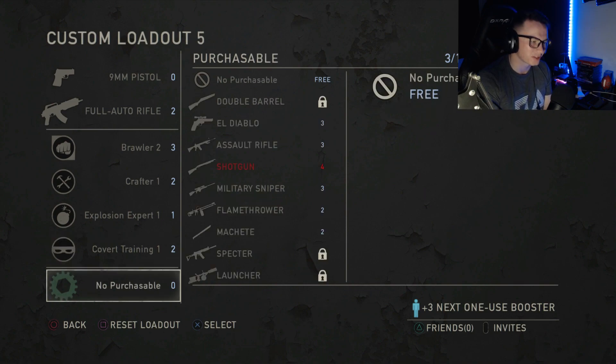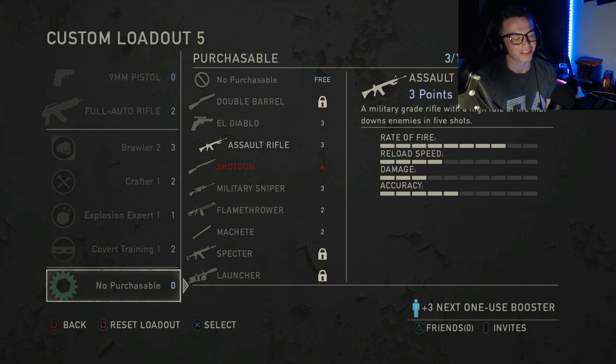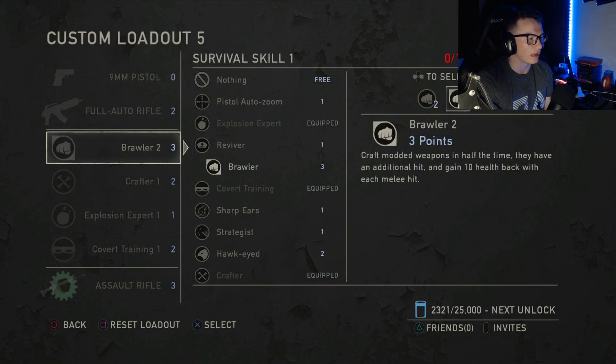The very last thing — if you watched my last video you'd know exactly what this is — my purchasable is going to be the Big and Bad assault rifle. Do I really need to explain why this is in my assault loadout? I don't think so.